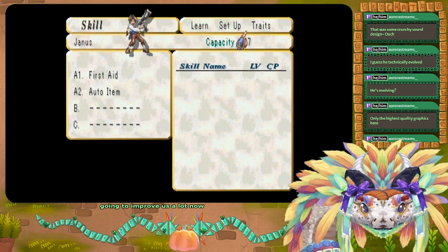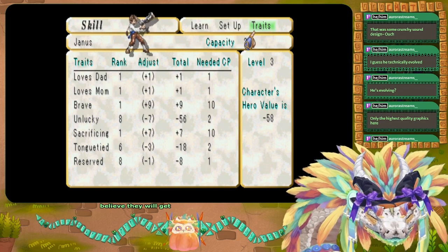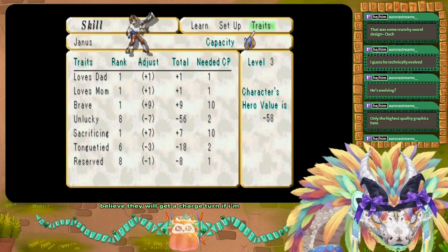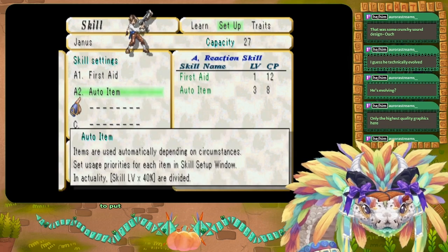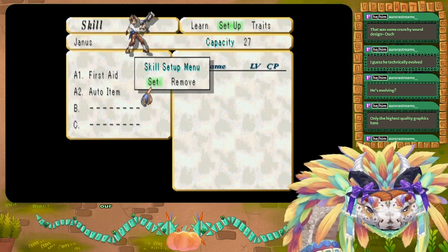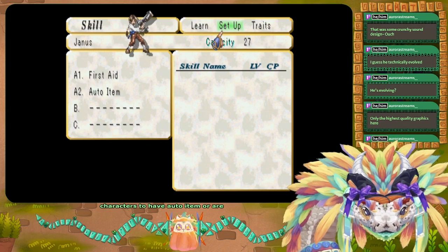We can set Phoenix Downs to 100 via the auto item menu, and our characters will now auto-revive — this is going to improve us a lot. There is a cost: they'll get a charge turn when they revive. I'm only going to put auto item on melee or non-caster characters because I think it messes up casters.